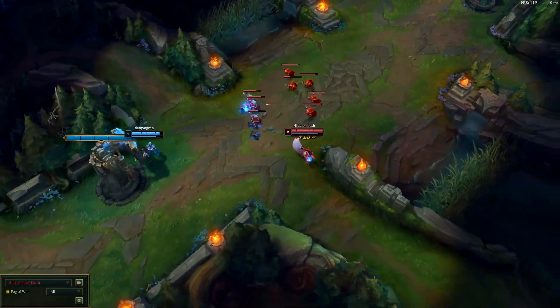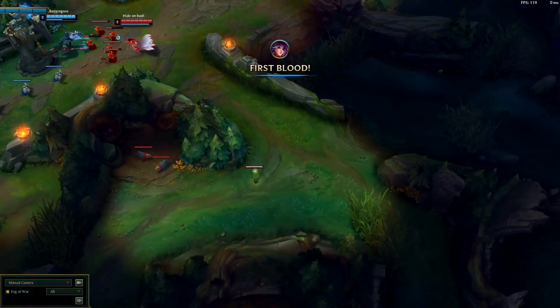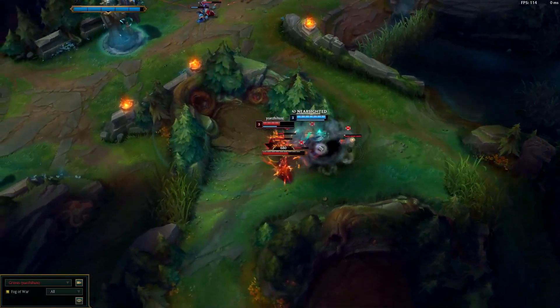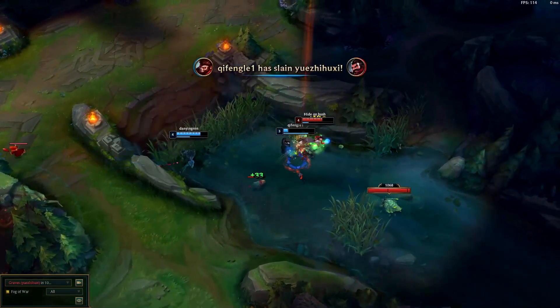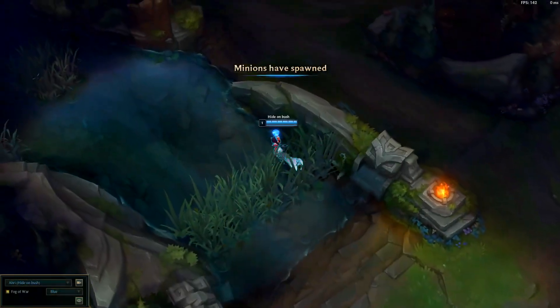In this replay, his jungler starts top, pathing down. Faker uses that information to ward bot side, knowing Graves will finish his clear on the bot side of the map. Later on, Graves uses this ward to go for an invade. Because Faker is already hugging the bot side of the lane, he's the first mid laner to respond. In this case, the result isn't great off of Graves' bad micro, but the fundamentals from Faker are perfect.